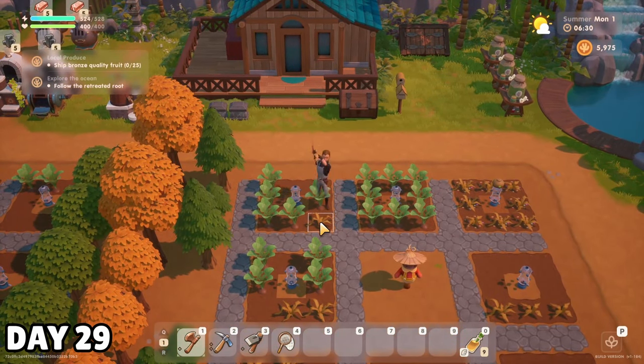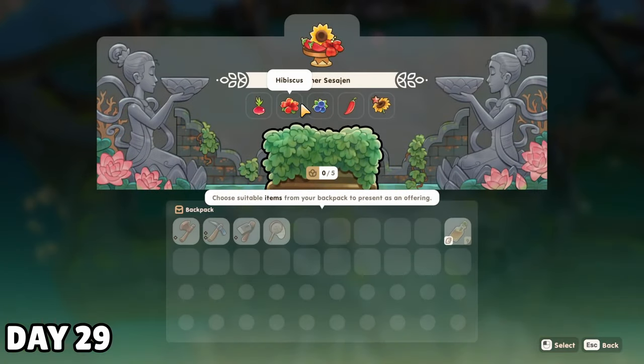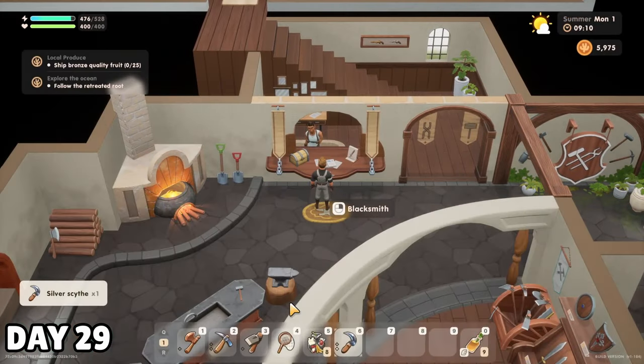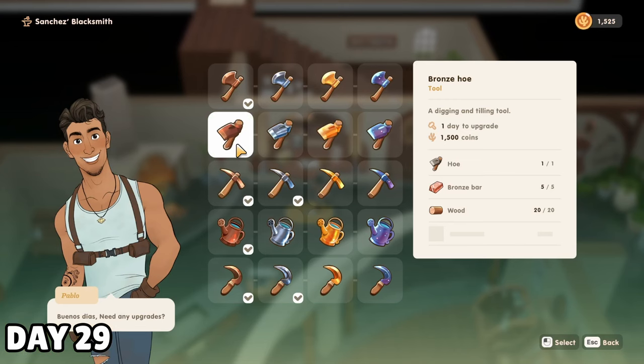My scythe was being upgraded, so I cut down all the dead crops by hand before checking the summer sesagen to make sure I bought the right crops to complete my donation. I picked up my scythe from Pablo, bought and planted a whole bunch of the summer crops, then headed back to Pablo to upgrade my hoe.